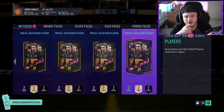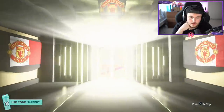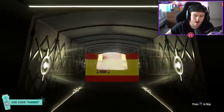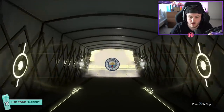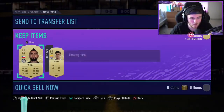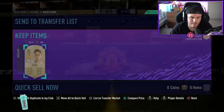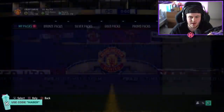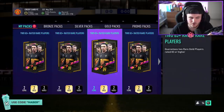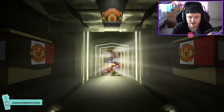Eight more remaining. There is obviously Gunter that you can get untradable from these packs as well, so I guess we are looking out for Gunter too. He is not a walkout, so if it's not a walkout it could still be Gunter, but I already have him untradable so I don't want him. An 85 is okay — still worth about 15 to 20k — unless I've got the market completely wrong, which is very possible.